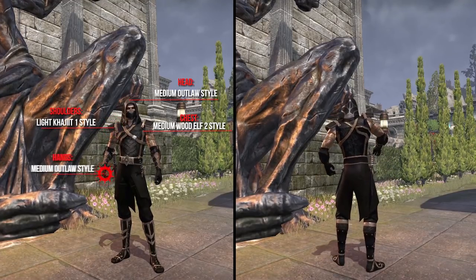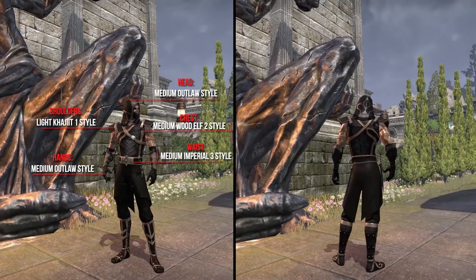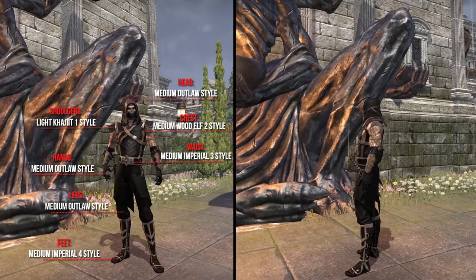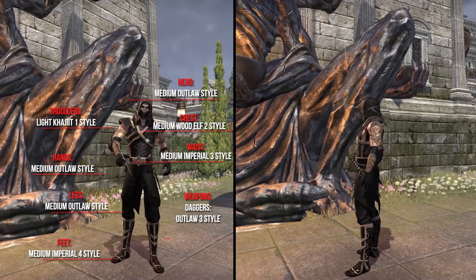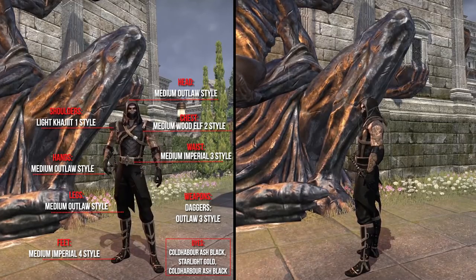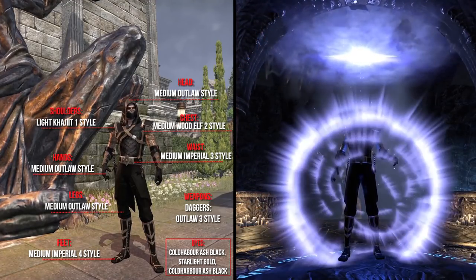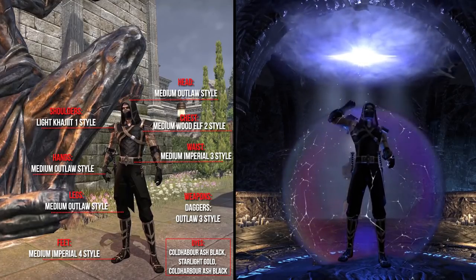The hands the Medium Outlaw style, the waist the Medium Imperial 3 style, the legs the Medium Outlaw style, and the feet the Imperial 4 style. As weapons she uses 2 daggers in the Outlaw 3 style. As dyes she uses Cold Harbor Ash Black and Starlight Gold. The application cost for this outfit is 5200 Gold. To enhance the look of her character even more she uses the Assassin personality.